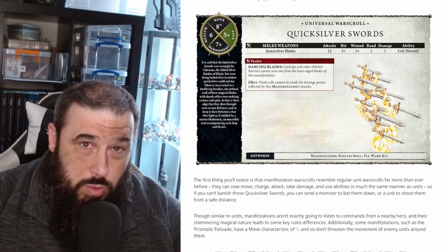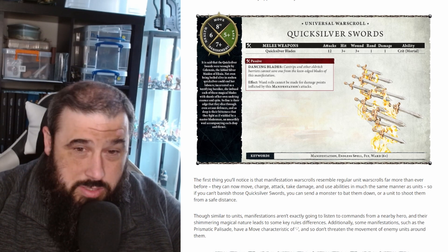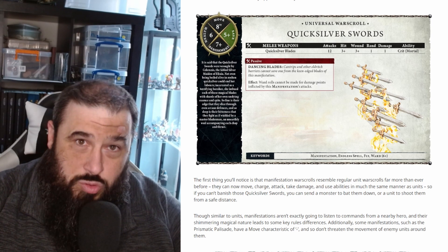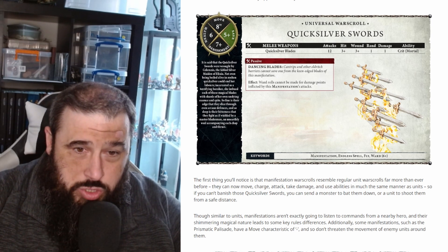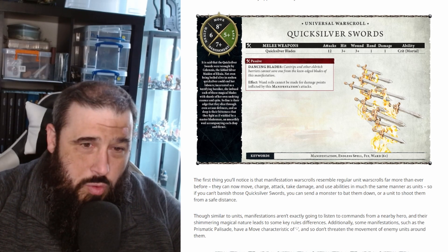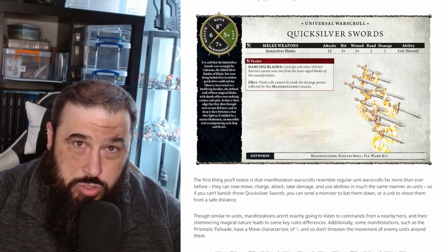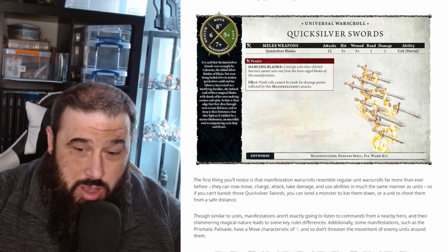It only has an armor save of 5+ and only has 6 health, but it does have a ward save of 6+. This thing will attack with 12 attacks, hitting on threes, wounding on threes, with minus-one rend, one damage, and it has critical mortal wound damage on natural rolls of sixes to hit. It also states that ward saves cannot be made for damage points inflicted by this manifestation, so this is going to be a really nice one to go hunting down monsters that have ward saves.